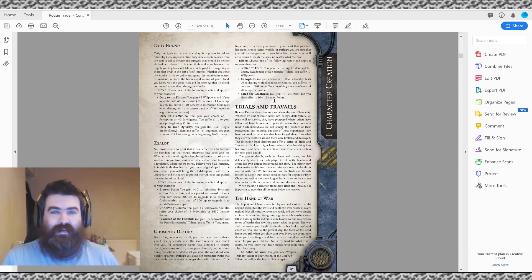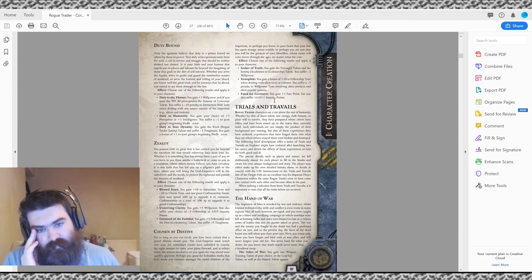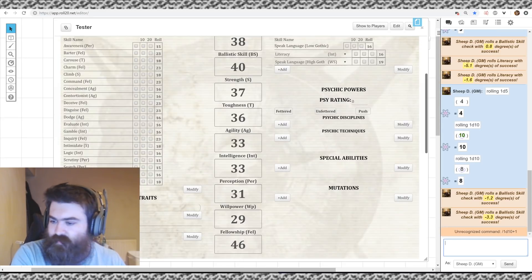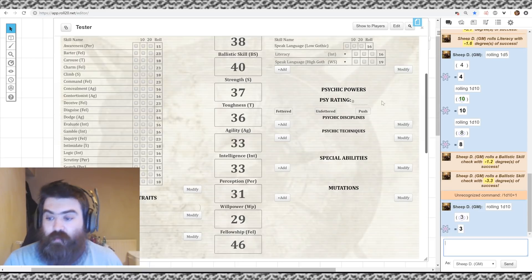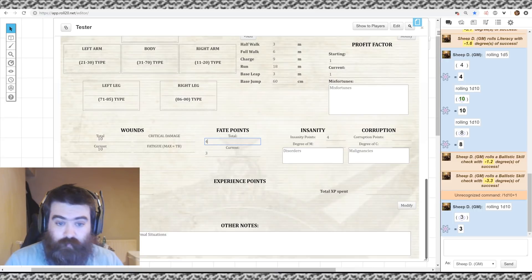I'm not a massive fan of insanity and corruption as a retirement mechanic unless you're playing a very long campaign — getting there quickly feels crappy. I tend to take it easy with those. For this character, Fated for Greatness feels right. Rolling 1d10 — I got 4, plus 1 — so we gain 4 insanity points and an extra Fate Point, putting us at 4. If I'd rolled 10 earlier on Fate Points I'd be at 5, which as a GM I would not look forward to.